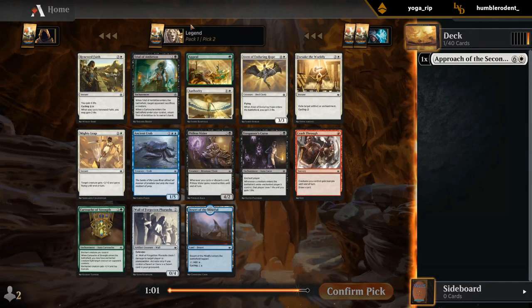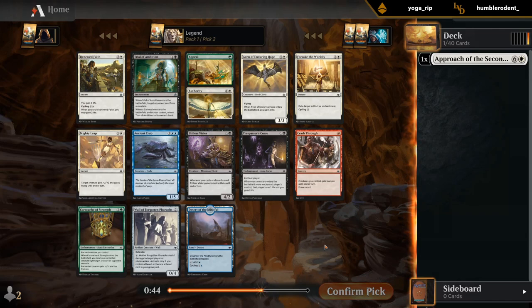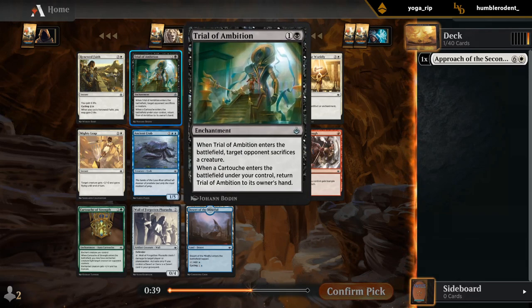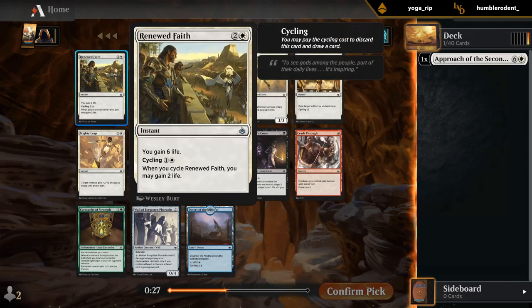Something like Renewed Faith is a pretty good combo with Approach — being able to gain life and cycle. Also a fan of Wall of Forgotten Pharaohs if we're gonna try and build a more defensive deck; pick up a few Deserts and this can even turn into a win condition. There's a Trial of Ambition if we get Cartouches, but I don't think this is going to be a deck interested in Cartouches if we want a more controlling build. So maybe we take the Desert and hope to wheel Renewed Faith.